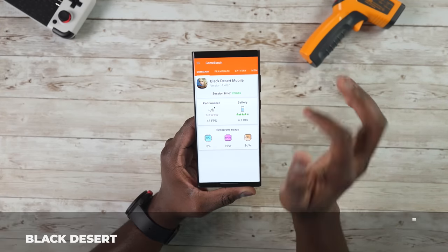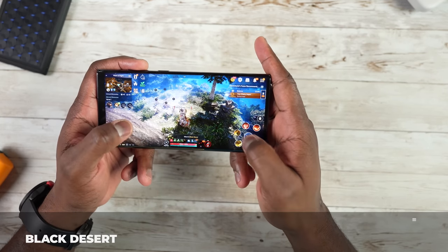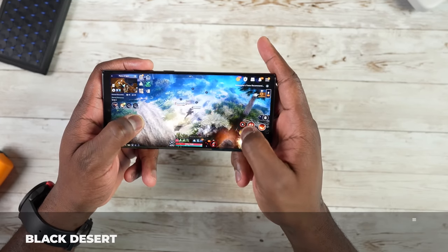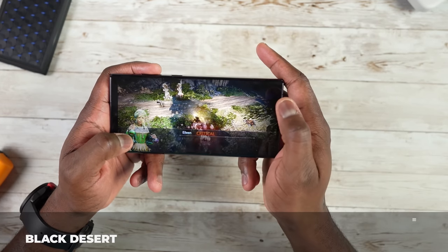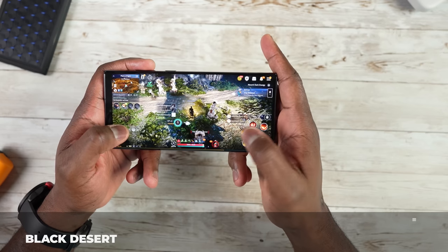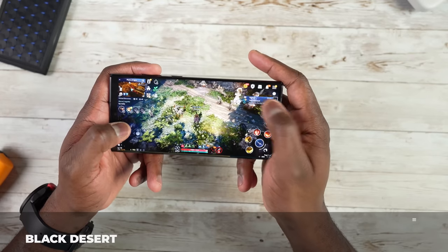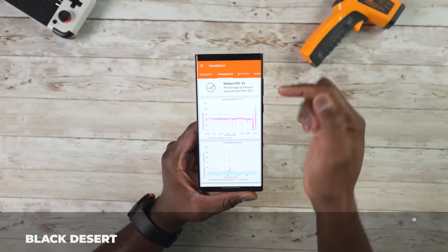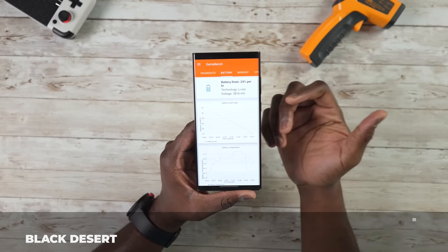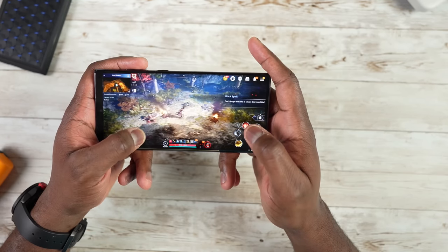Now for the big performance hitters. Black Desert Mobile — I couldn't capture GPU or RAM usage, but I ran it at maximum resolution and got about 43fps for a 22-minute session. The game is very particle-intensive and demanding. The frame rate stayed locked between 43 and 45fps for 92% of the time, and battery usage was about 24% per hour.